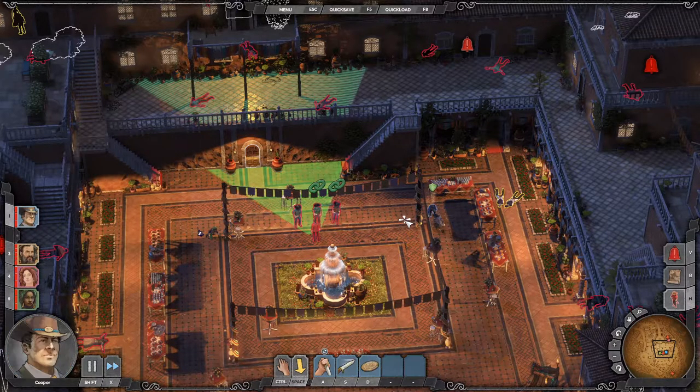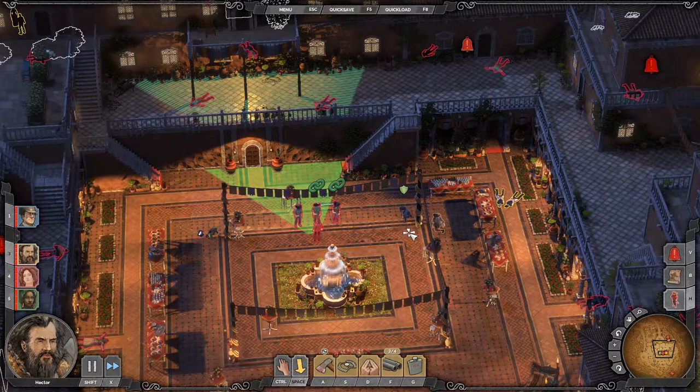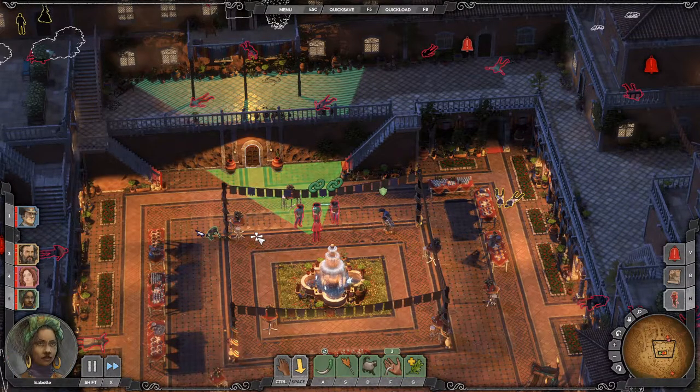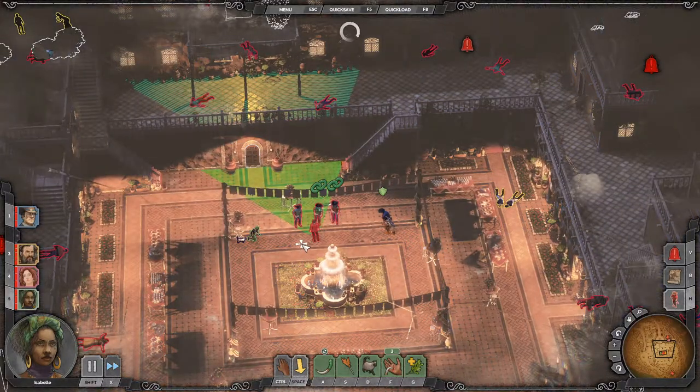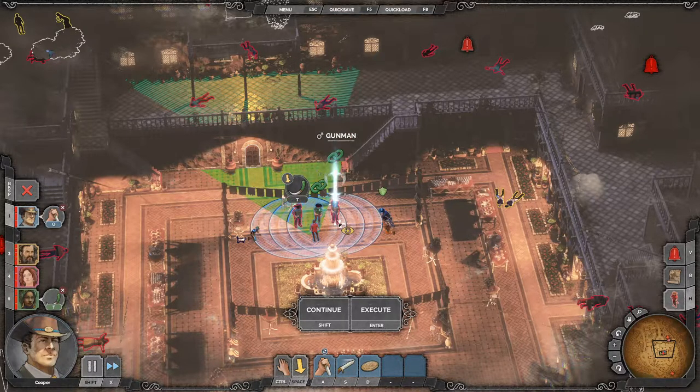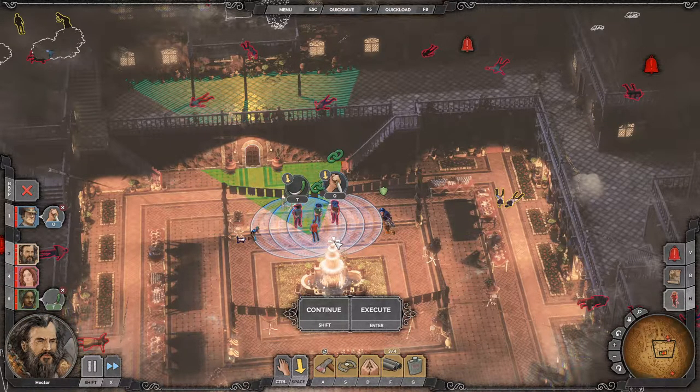Alright, you're all about the same distance away. So you do that Cooper — let's make it quick. You do that. Isabelle, you do that. Execute. Those two were just a little bit too far away. So Cooper and Hector — let's try this again. Isabelle, Cooper, Hector — let's light this up. Execute.